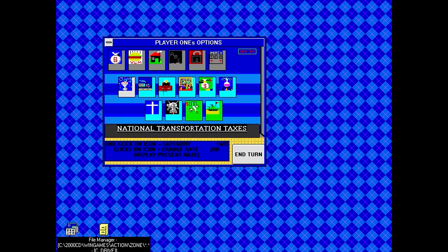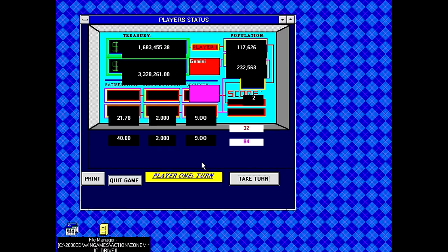Hospital subsidies, subsidy to arts and entertainment, national transportation taxes, law enforcement and justice, immigration rate, rate of foreign aid, national subsidy, subsidy to R&D, tax on religion — oh jeez, we're going there. Foreign intelligence spending, money supply rate, and rate for national defense. And apparently we're in Zone One. I still have no idea what this game is supposed to be. And it's asking for Player Two's turn, so there doesn't seem to be any AI to this.